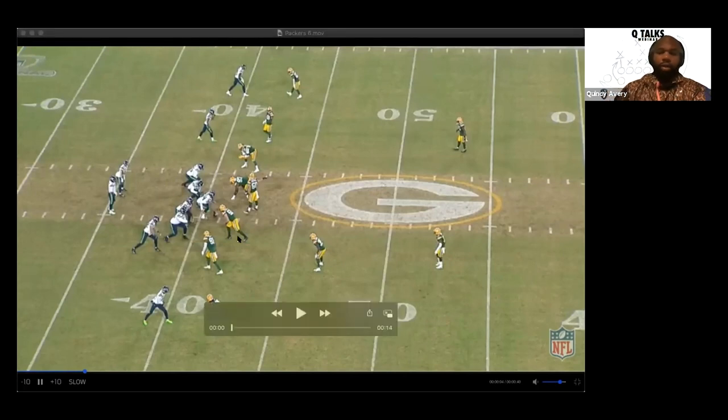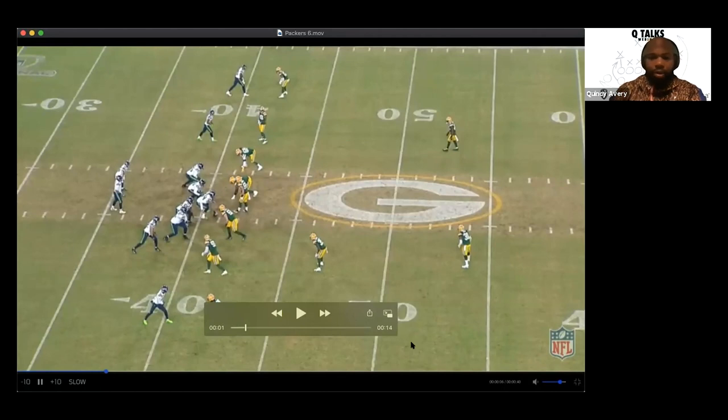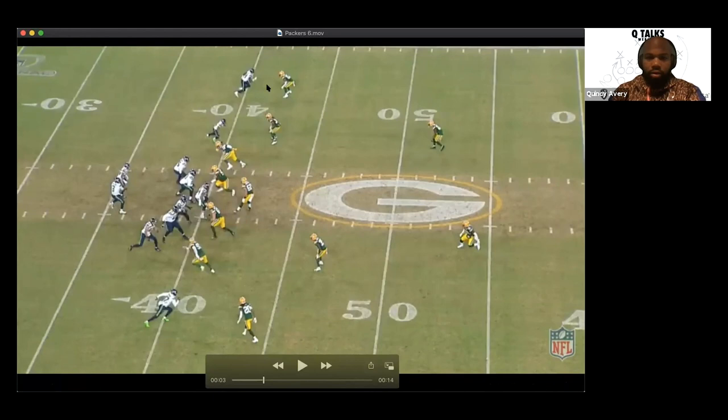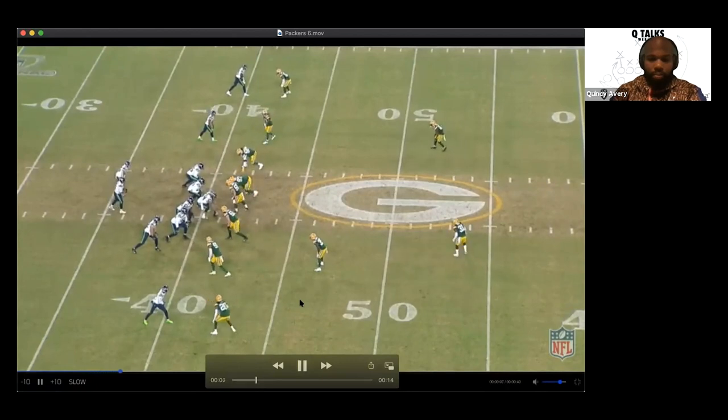Now let's go to Cover 6 — people have a lot of different names for it, but all we're trying to get to is Cover 2 on one side and quarters on the other. To the field on the top side we're going to be in quarters, and to the boundary we're going to be in Cover 2. I'll play it one time at real speed and then in slow motion.